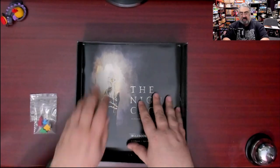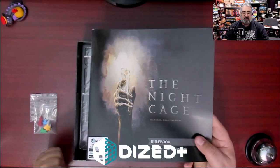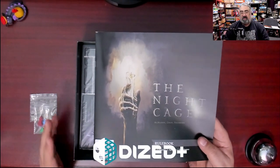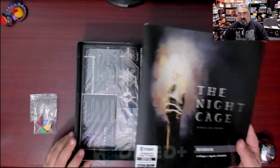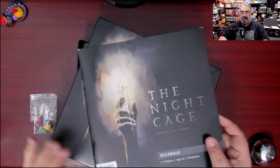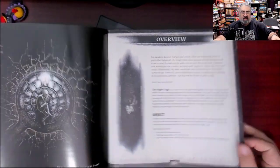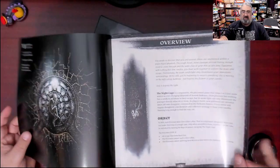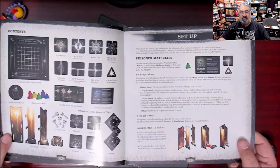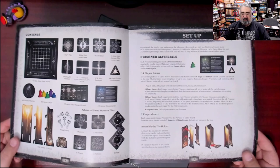Then we get to the rulebook. This is a company that worked with DIZED — a whole new system for learning games. There is a full game tutorial in DIZED, though I haven't checked that out. What I'm going to flip through is the rulebook. The dark, spooky theme is a big part of this game. I actually really wish I had gotten this opened up before Halloween — it would have been a good game for our Halloween game nights.